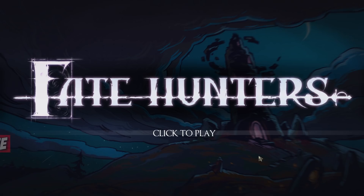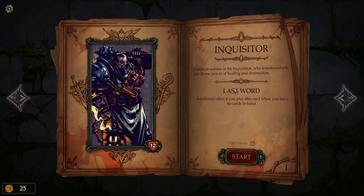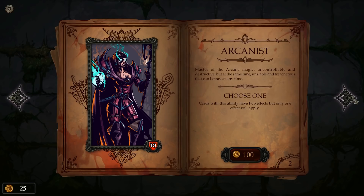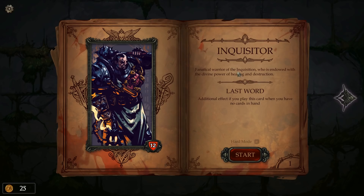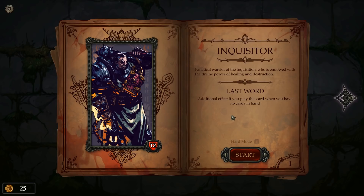Hey guys, welcome to Fate Hunters. This is a deck building strategy card game, much like Slay the Spire if you're familiar. Basically you're given a small amount of basic cards to start with and you fight monsters, get through different rooms, and essentially get a random set of cards that you can select from. Each character will have their own set of cards with their own theme. This game is currently in early access, published and developed by Tower Games.